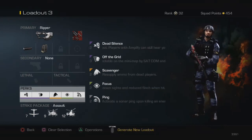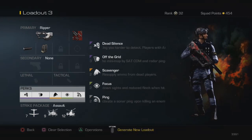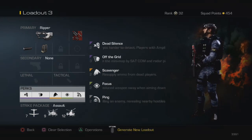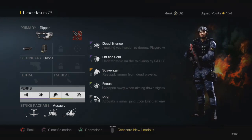Focus is on every one of my classes — it's really, really helpful and one of my favorite perks ever in Call of Duty. It reduces weapon sway when aiming down sights and reduces flinch when you're hit, which is especially great on snipers. And Ping — I love Ping, it's one of my favorite perks ever.